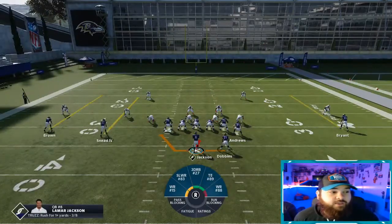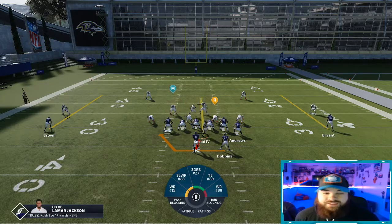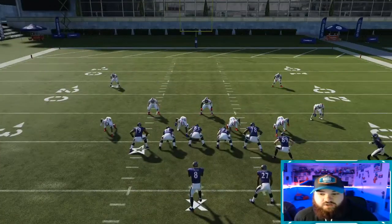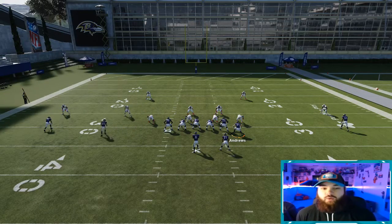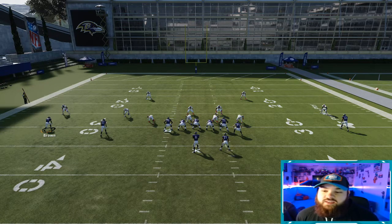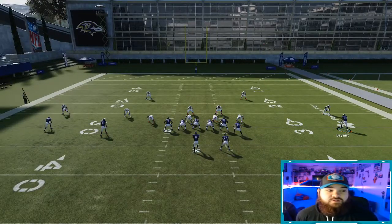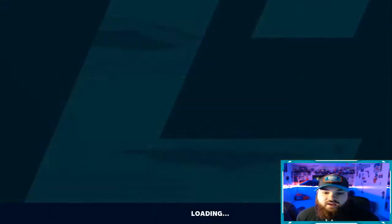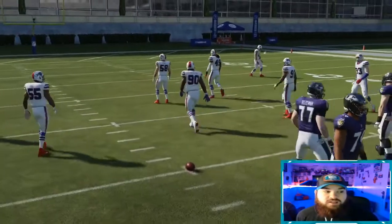For this play I really don't like motioning anyone. If we motion this receiver over, the nickel cornerback is going to follow, and that's just even more threats to that side of the field. I also don't like to motion the tight end over because that takes away a blocker. And even if you motion Marquise Brown over, that nickel cornerback is still going to follow. I think just running this play base is really the move. Keep the receiver outside just to keep that corner over there. In the right situation you'd want the ball with your running back on the wide side of the field for even more space.